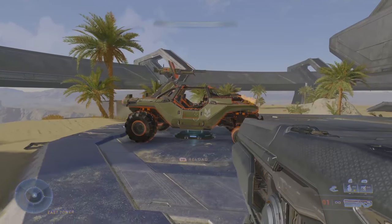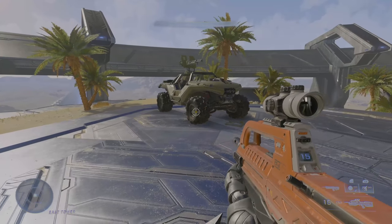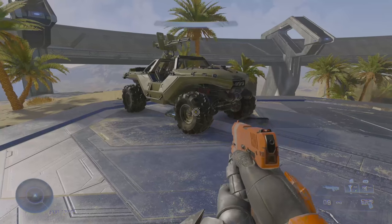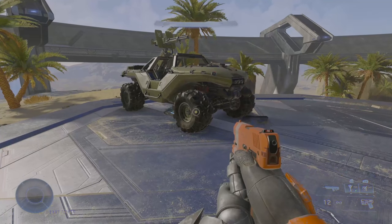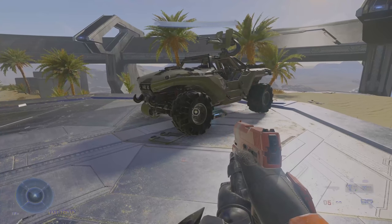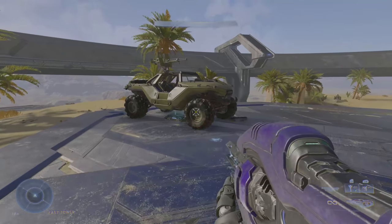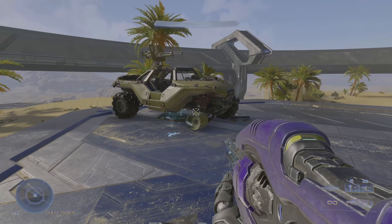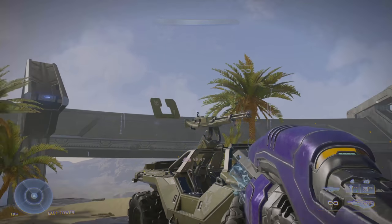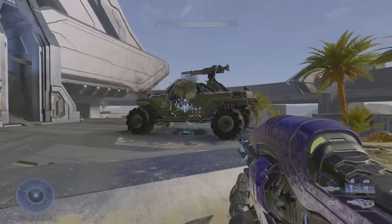Now moving on to loadout weapons. To sum up quickly: the Assault Rifle, Battle Rifle, Commando, and Sidekick do not deal a ton of damage towards vehicles, as it should be. I'd really only recommend shooting the weak points, such as the tires and wings. The Pulse Carbine, while I still recommend targeting weak points, is actually not bad against vehicles — it's probably the best loadout weapon for damage against vehicles. You can also try hitting the players themselves on the vehicles to weaken or even kill the operator outright, since this thing tracks.